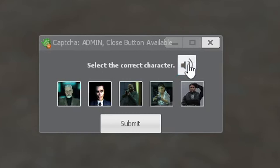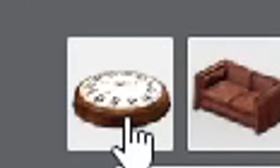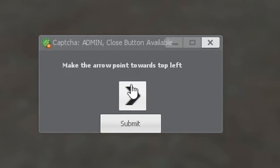Next up we have the voice line. Select the correct character. How did you get in here? That kind of sounds like Alex maybe? Just kidding, that's obviously Dr. Breen. Number five, we've got the picture captcha. Select the correct image depicting a couch. You could kind of make this a couch. Some of them are very obvious.